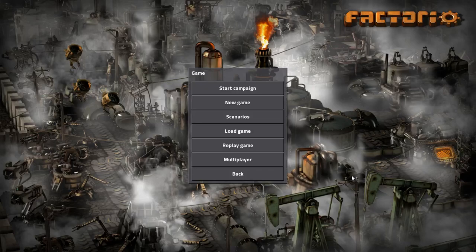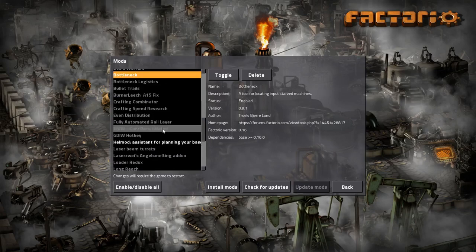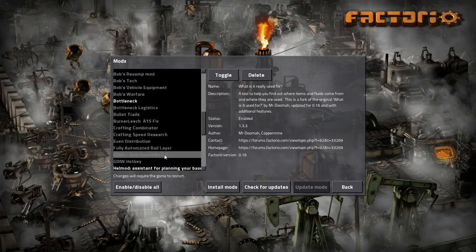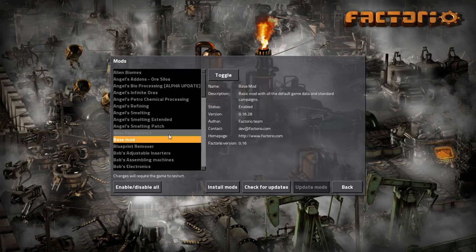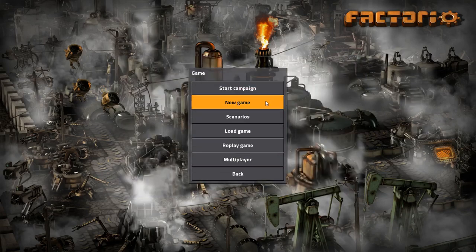Hello and welcome to a new series on the channel. This will be Factorio 0.16, and in this series I will be going for the 'there is no spoon' achievement. But since I've already got the achievement, I will be doing it with mods. I've got the base mod, the bottleneck mod, hull mod, and we will play with almost no biters.